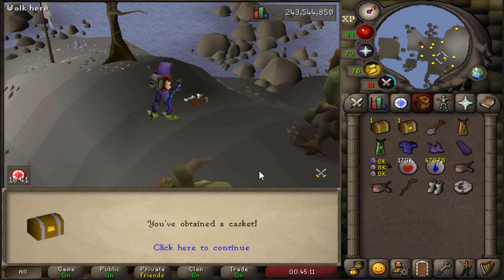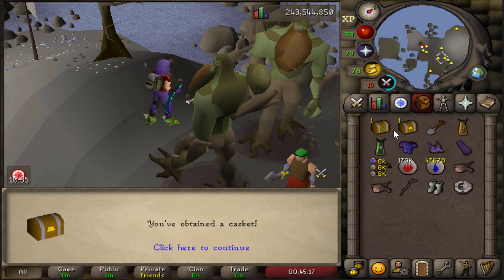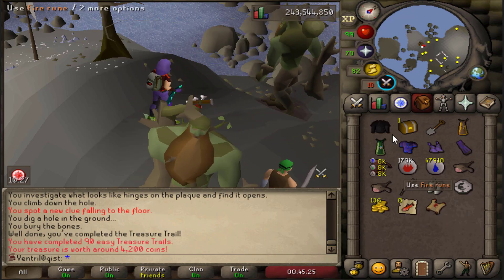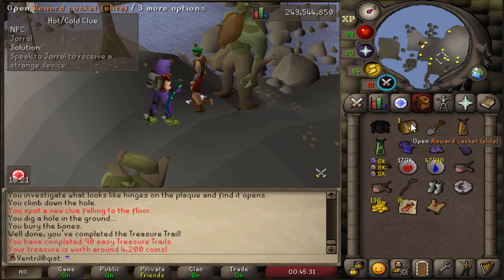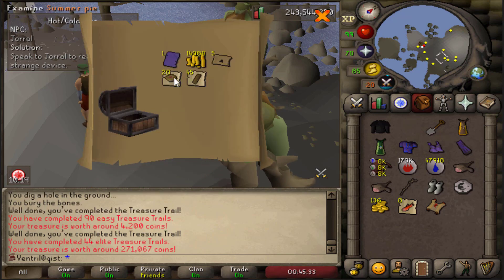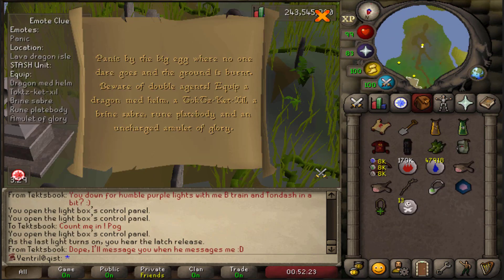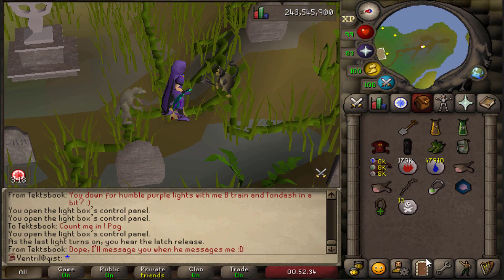Earlier in the episode I got an elite clue from Chambers, now completed alongside an easy clue obtained from a birdhouse run. Can we get anything good from the easy first? A master clue - that is very unexpected! Some noted salmon as well. Can we attempt it? Looks like we can. Onto the elite casket - I'm feeling a mimic. Maybe not. That reward is a bit rubbish. Let's try and attempt a master as well - I got a big egg step with a brine saber, another one that's incompletable because it's in the wilderness. That is a damn shame.